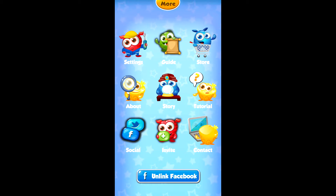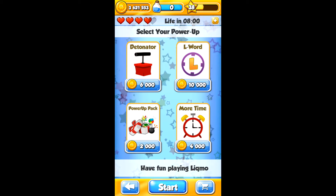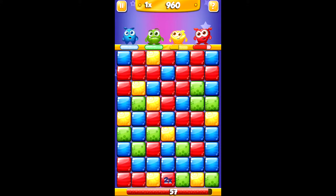I just started the game and I'm going to try to swipe the yellow-green ones, but today we are quite a little bit unlucky with the green ones it looks like.